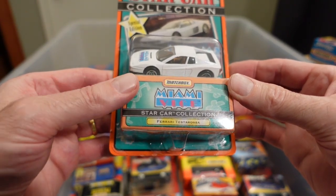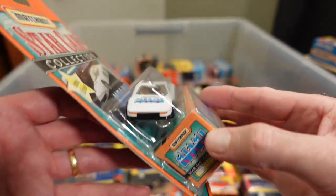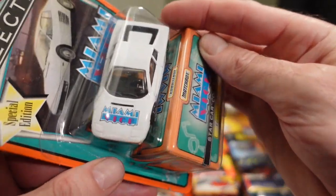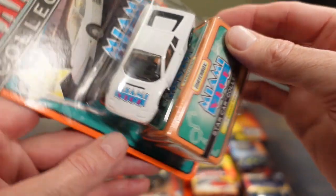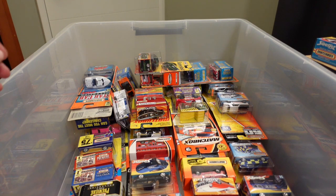Ferrari Testa Rossi — Testa Rossi means 'redhead' in Italian. This one's lovely white but with a crazy tampo on the hood, or boot, seeing as it's a mid-mounted engine. '98 release. '98 release — plenty of the star cars.